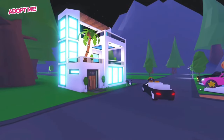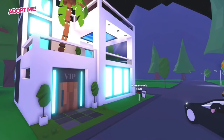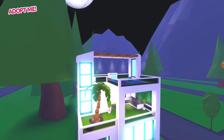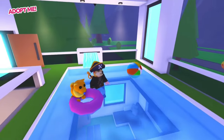But wait, there's even more. Keep the party going by driving your VIP limo back to your exclusive VIP Mansion. This mansion is only available to VIP Pass owners and it's massive. Swim in the pool, head to the cinema, or just chill out on the roof.